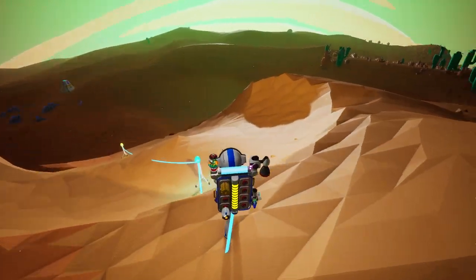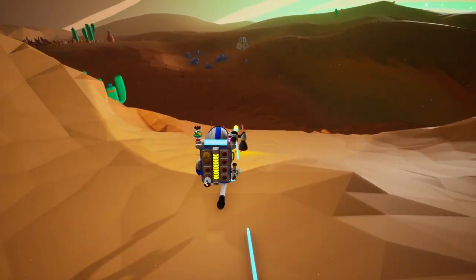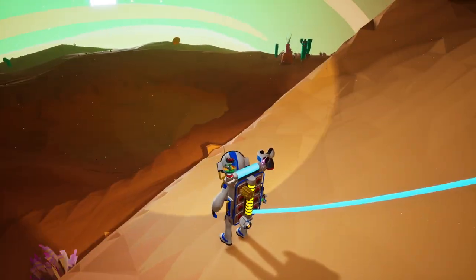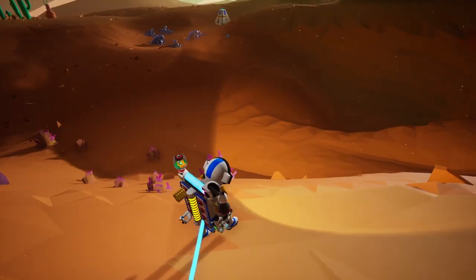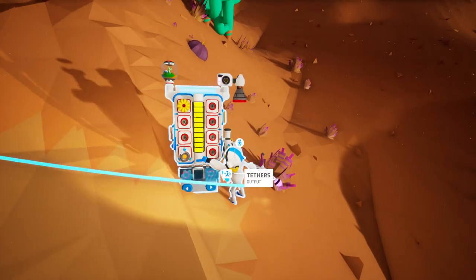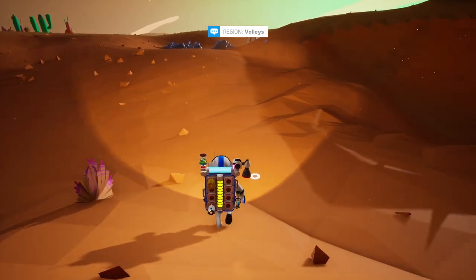When we come back to this planet, we should definitely bring solar. I should have looked at the planet definition before we headed out. We're looking for snail shells — that's what we really want right now. Let's see if we can find some.